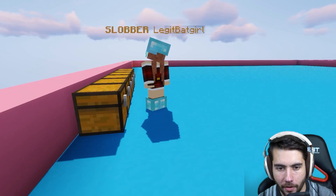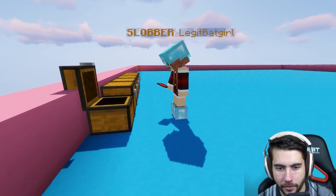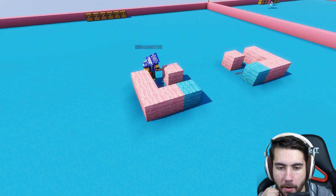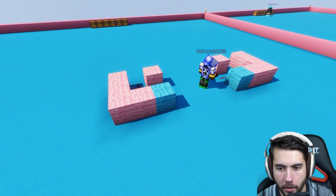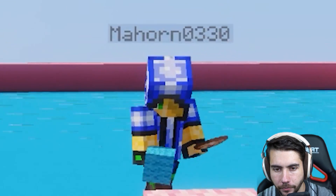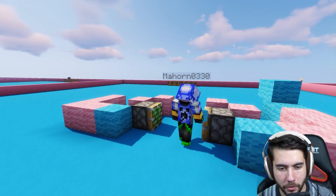If we actually zoom in on her character, she's already holding redstone in her hands — this is a great start. Mayhorn, you're inspired by the cotton candy theme, I like what's going on here. Take a look at Stud Muffin — the most blocks placed so far. Mayhorn, what's inspiring this build right now? I honestly have no idea. Great, that's how you want to start.